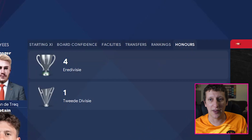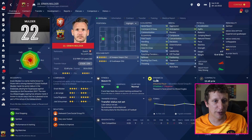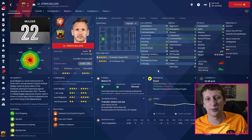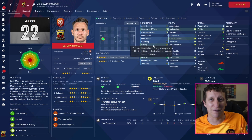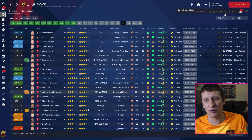You've got your starting 11, board confidence, facilities, transfers, league table, and club honors — all interchangeable. The squad screen, if we bring up a player profile, gives you a nice player profile with all the relevant information. I'm playing on 110% zoom — that's my personal preference because I like to see the graphics a little more — however Vince does recommend around 85% as the ideal number.